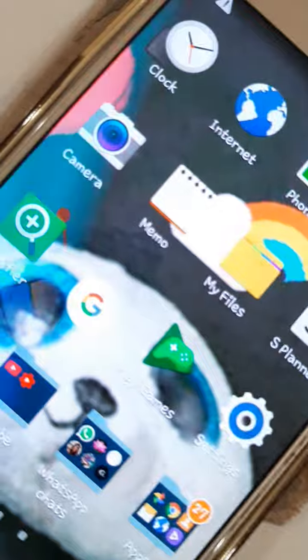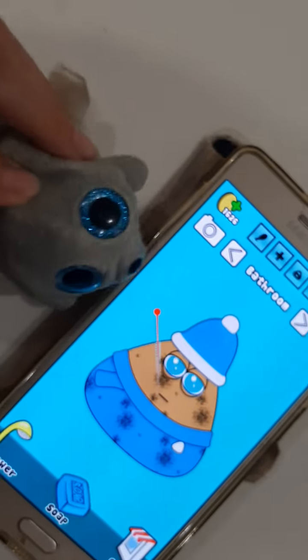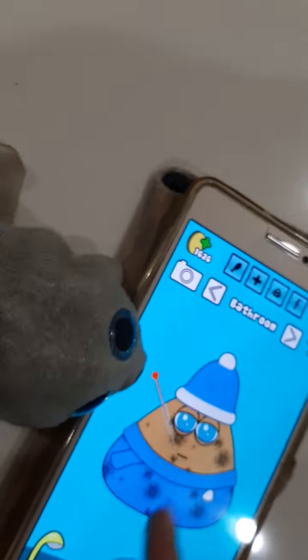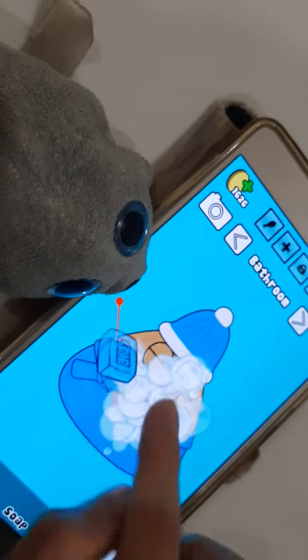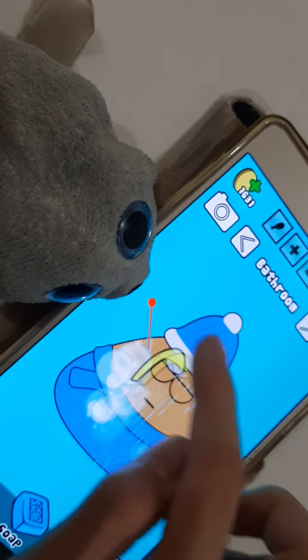So let's click on it. Right now my Pooh is sick and dirty, so we have to wash him with some soap. And next is that we rinse it off.